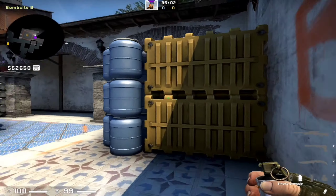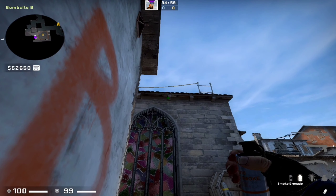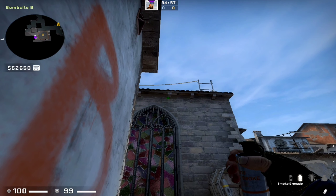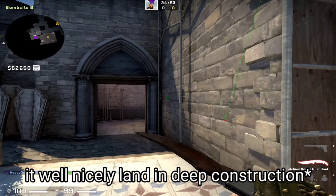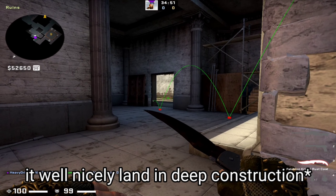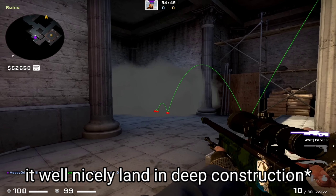Next smoke is from the same position. You need to aim on that beam — third beam, bottom left corner — and simple jump throw. It will nicely land deep in coffin.